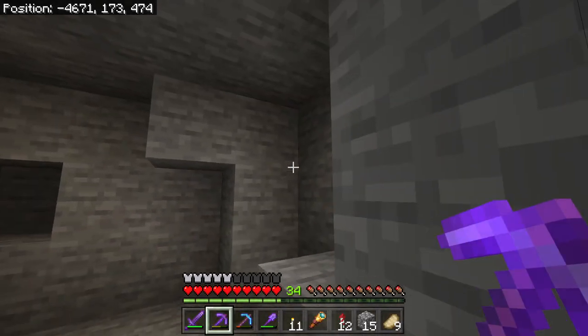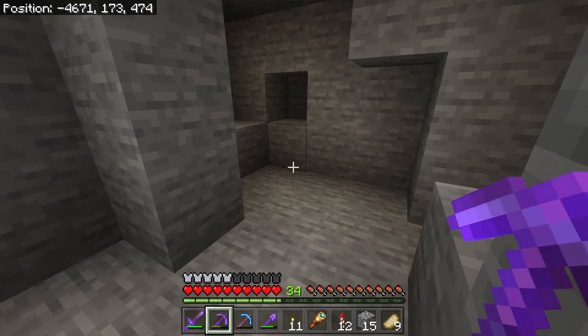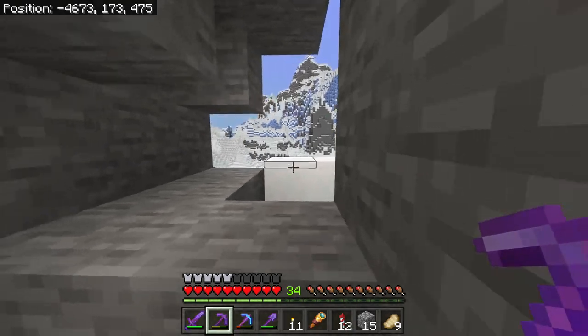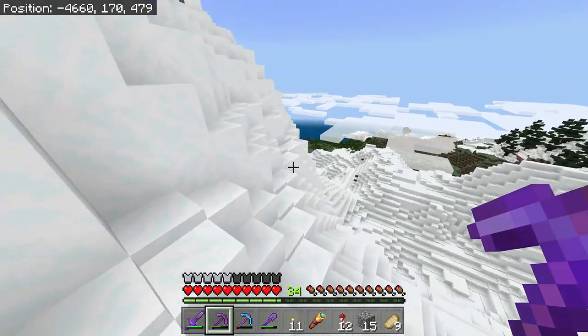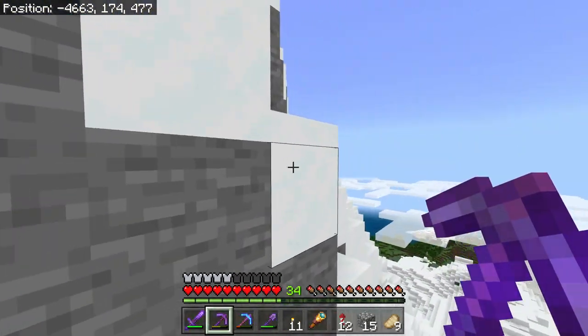I have to say, this right here - all that I dug out was all coal. Can you believe that? All coal. And I got two stacks of coal. I think that's the most coal I've ever gotten from an ore vein. Obviously I'm using Fortune 3, but two stacks of coal from one ore vein - that's a record for me.